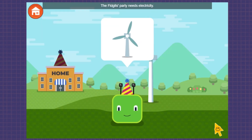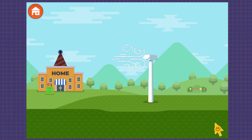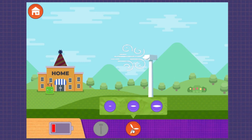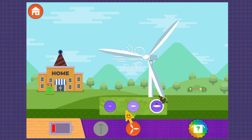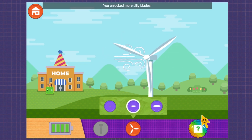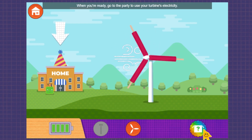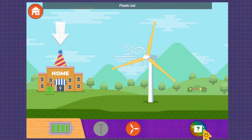The fidget's party needs electricity. Medium. You unlocked more silly blades. Long. Short. Medium. You unlocked more silly blades. Ice pop. When you're ready, go to the party to use your turbine's electricity. Plastic bat. Banana.